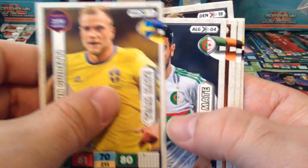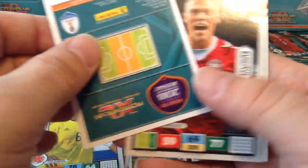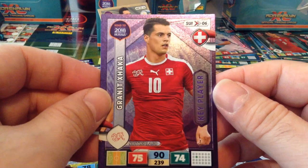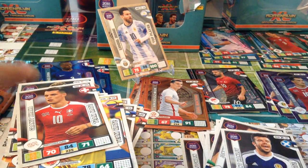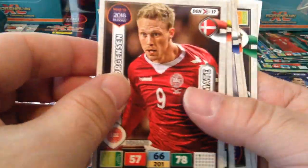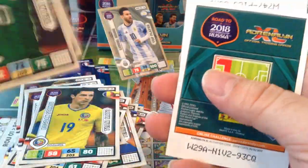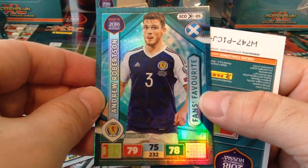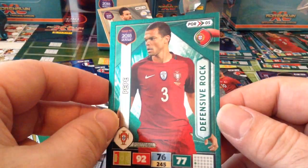Alright! Grant Hanley, Scotland. I wasn't expecting the top player to come out. Key player Xhaka, Switzerland and Arsenal. Lee Griffiths, Scotland. Andrew Robertson — I needed Andrew Robertson — Fans Favourite for Scotland. That's good. And another Defensive Rock Pepe. That's disappointing.